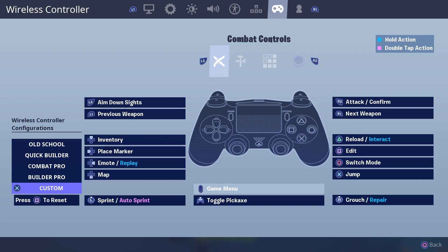En el triángulo tenemos recargar/interactuar, en el cuadrado editar, en el círculo cambiar de modo, en la X saltar. Yo tengo esta configuración que tiene el pico en medio del pad; ustedes pueden cambiar eso, pueden usar esta que está aquí o pueden usar una nueva que yo voy a implementar.